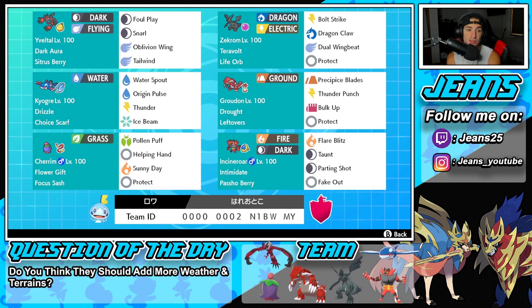Starting off in the top left corner we have Yveltal. Yveltal is just so solid in Series 13 — one of those consistent Pokémon that works well on any team. It's got Dark Aura, the Sitrus Berry as its item, Foul Play, Snarl for special attack drops, Oblivion Wing for STAB and HP recovery, and Tailwind. I've been seeing a lot of Yveltal running Tailwind recently and it works really well.